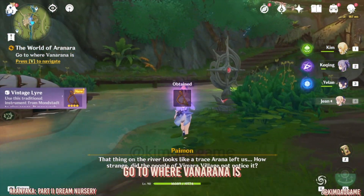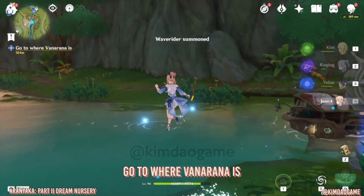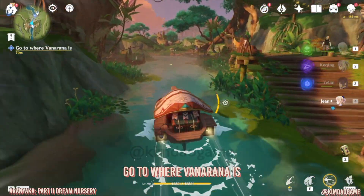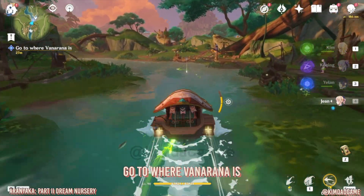You'll be given a Vintage Lyra which we can use to play music, which is very important in Sumeru. So first we need to go to where Vanarana is, and we need to summon a wave rider and just follow the dendro traces.